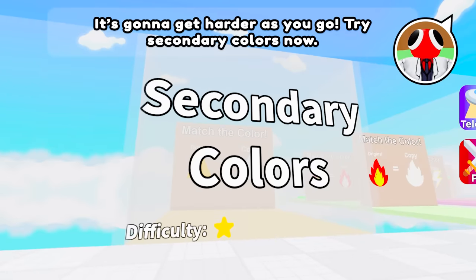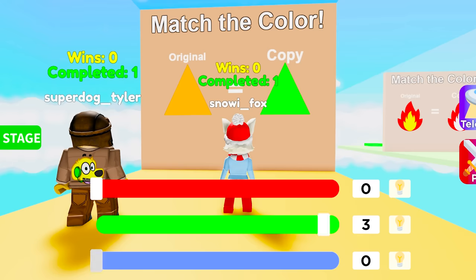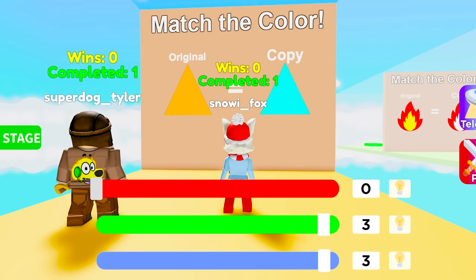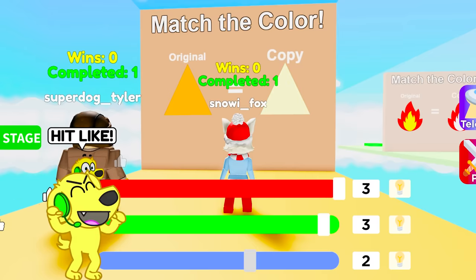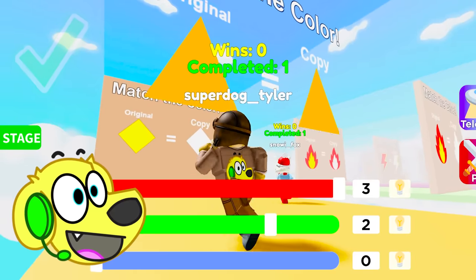Try secondary colors now! Tyler, the next one's yellow! So to make yellow, I'll try some green, and maybe I'll try some blue? Is that working? Now I'll try some red, but it's white right now, so how do I do it? Maybe if I bring this blue down... Oh, it's looking more yellow! Almost there! It just seems to be a little bit more dark! Maybe I can make it a little darker by bringing green down! Yes, I did it!